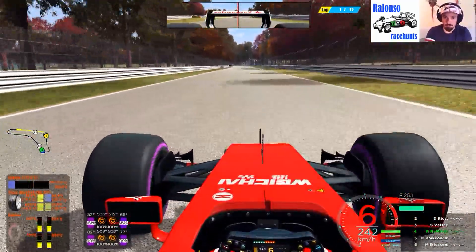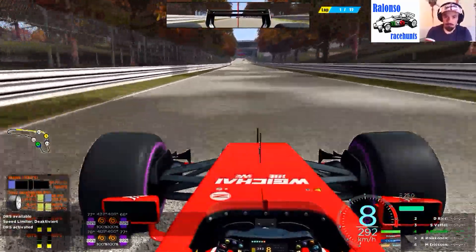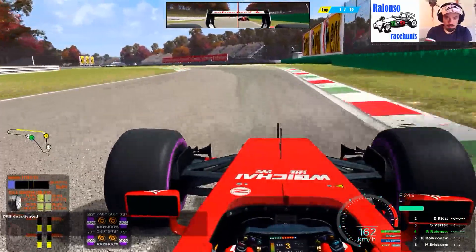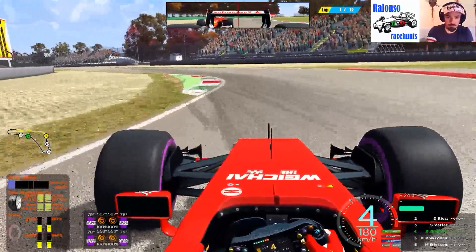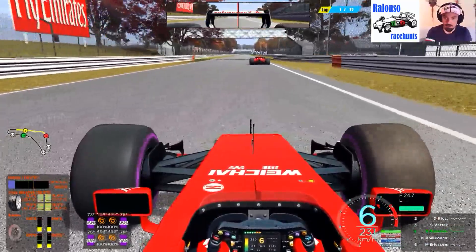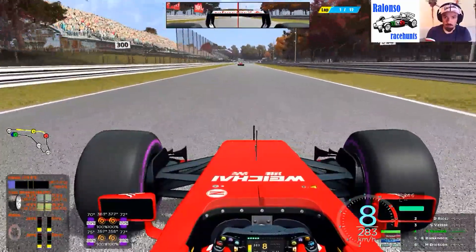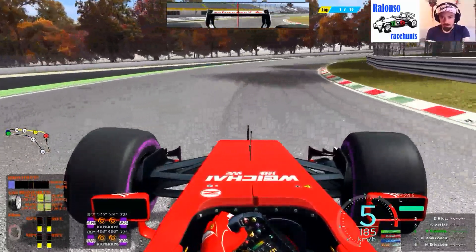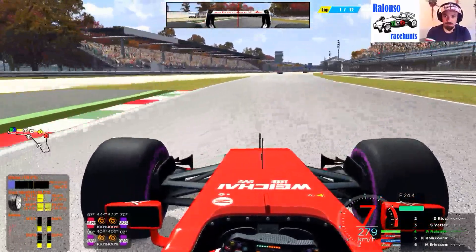We are going through the last Lesmo already. In the last video you saw our preparations — we were 1.7 seconds down on the pace of the pole setter, which was our teammate Vettel. Today we are willing to do a better job. As Vettel passes by from behind, let's let him pull away and now prepare for the first qualifying lap here in Monza. Wish me luck and enjoy, guys!